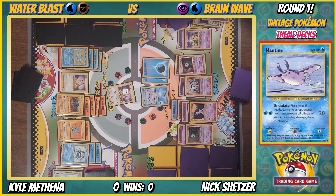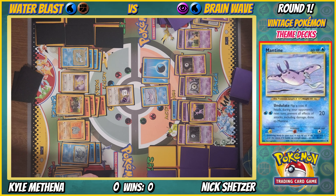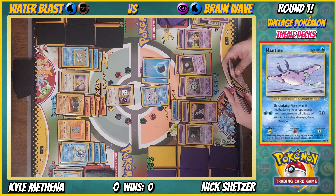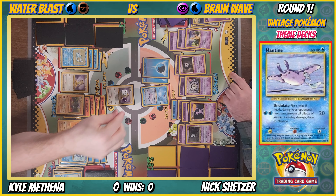I'm gonna deck out — there's no way I can do enough damage. You have a Rhydon but I resist it. First time. Mantine — Undulate: flip a coin, if heads during your opponent's next turn prevent all effects of attacks including damage done to Mantine. At least you're doing 20 damage. No wall — draw card. Energy on Polywirl, pass turn. I'll just die, I don't care. Energy on them, Undulate — tails.